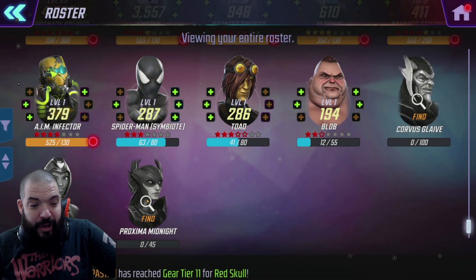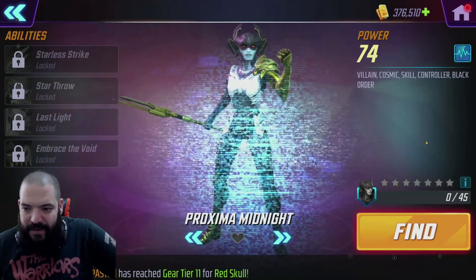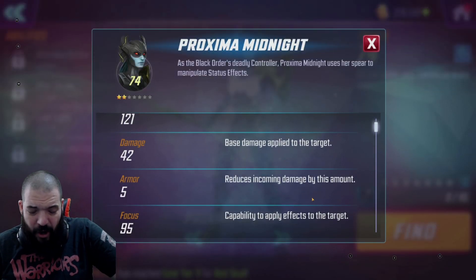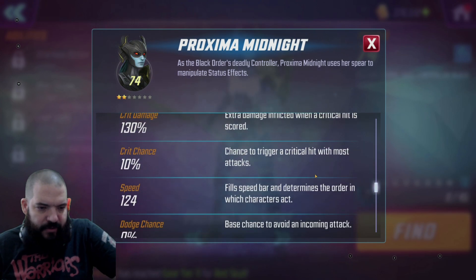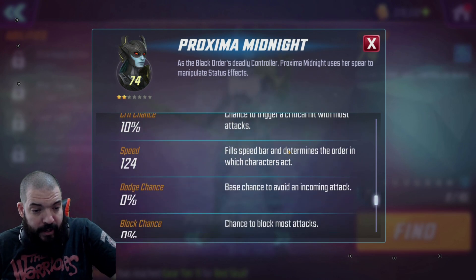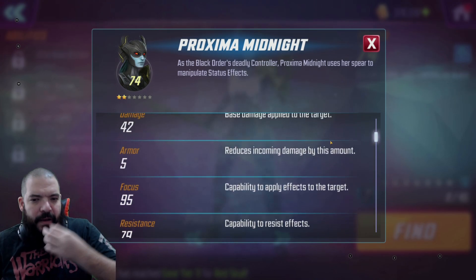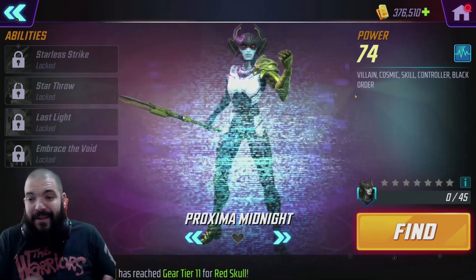Having a little look at Proxima Midnight, this little sauce pot is coming in at a base level of 74 power. She's got 121 health at base, 42 damage, 5 armor — which seems super low — 95 focus, 79 resistance, 10% crit chance, 124 speed. She's pretty damn quick. 0% dodge, 0% block, 100% accuracy. Pretty high base attack, very very low base armor, but to be expected for a controller — controllers do normally have incredibly low armor, so they're not going to be tanky.